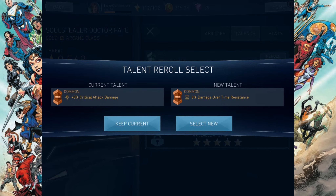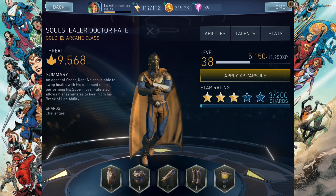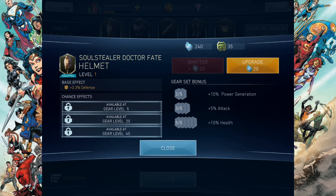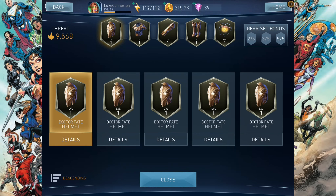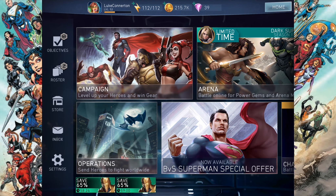Upon activating super move, Dr. Fate has an 80% chance to swap health with his opponent. That's pretty cool. Blood Price does 827 damage. Break of Life does 1,241 damage. And Time Immoral does 2,400 damage.